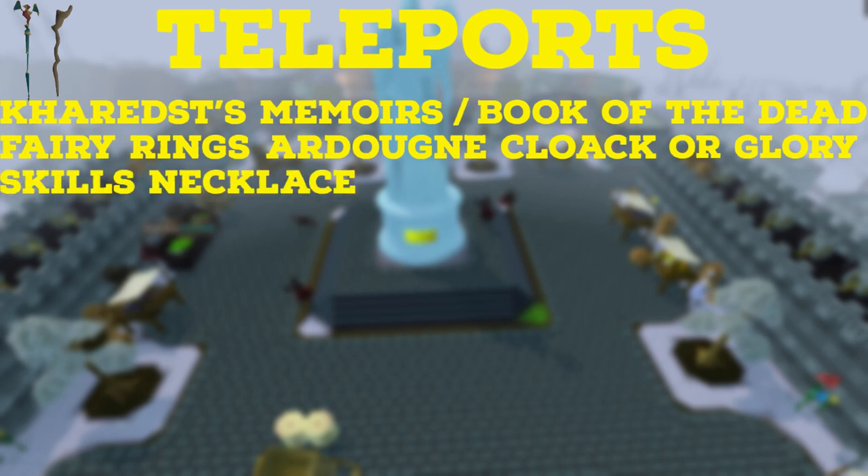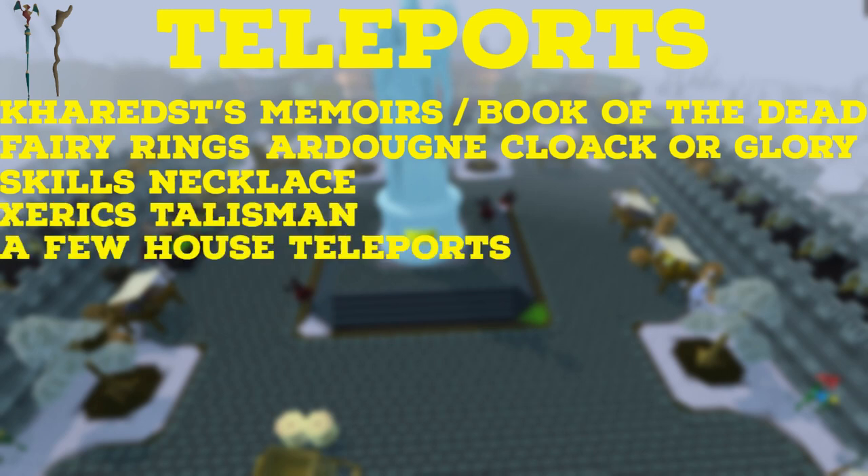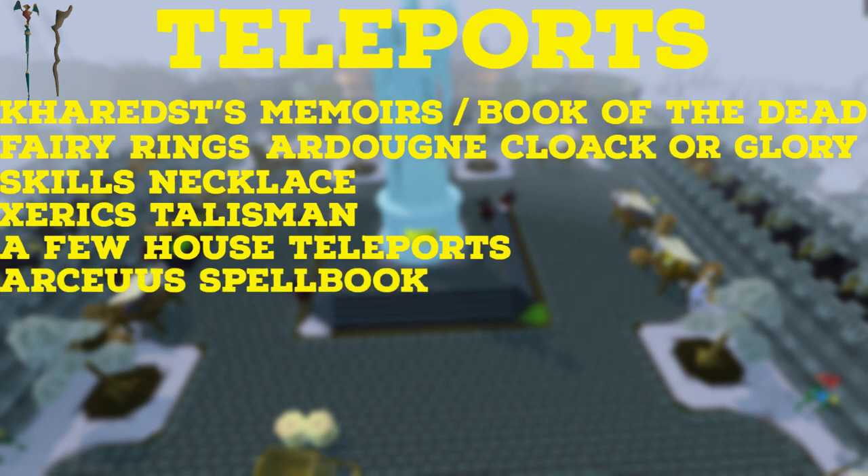A Skills Necklace to teleport to the Farming Guild will also help speed things up. A Xerics Talisman will also help. A few House Teleports will also come in handy. If you're unable to obtain one of the teleportation devices listed, you can use the Arceus Spellbook — just remember you need 60% Arceus Favour. You will need teleports to the Arceus Library (requires level 6) and to the Battlefront (requires level 23).